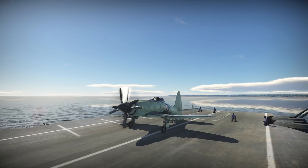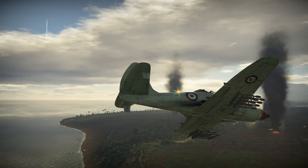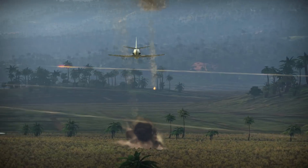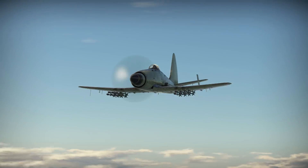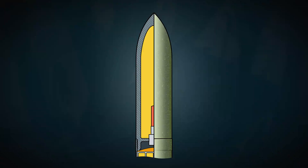First off, we should mention that pilots currently don't have any terrifying guided missiles — it's possible that they will appear at some point in the future, but right now we're only discussing crude but deadly unguided rockets. High explosive rockets: the name fully conveys what happens when one of these rockets hits its target — an explosion.